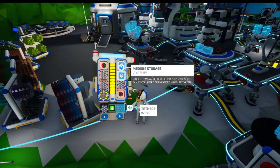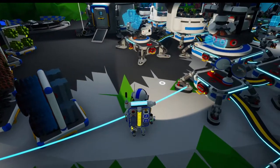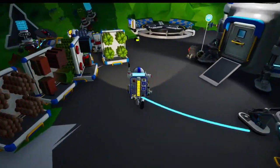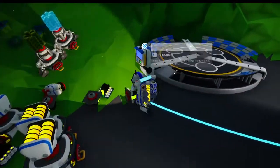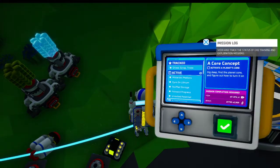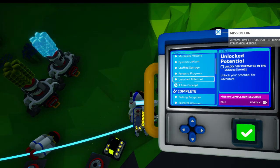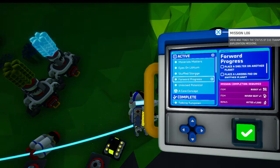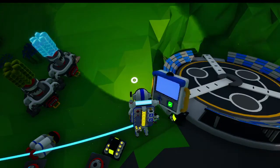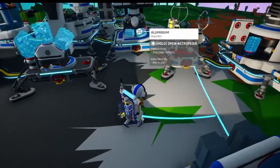That will free up a slot, and hopefully we can take a bunch more stuff home. If not, I can leave it there to store stuff at the base on Novus. I have a mission to place a shelter on another planet — that's what we're doing. We also have to place a landing pad on another planet. Do I have the blueprint for landing pads?